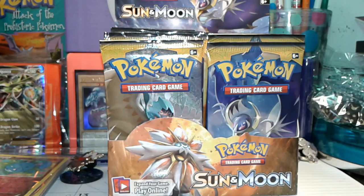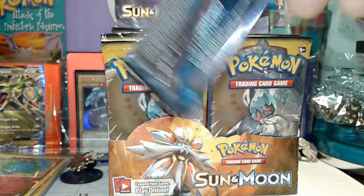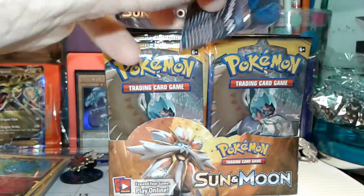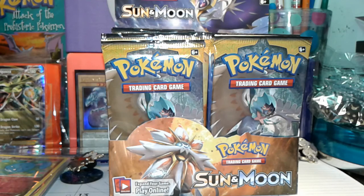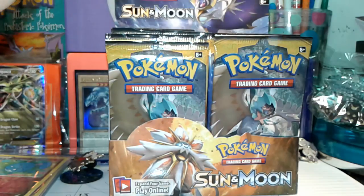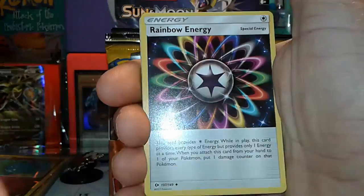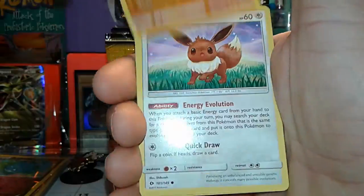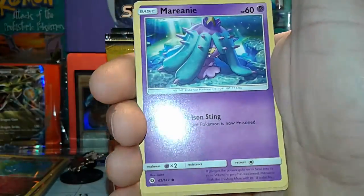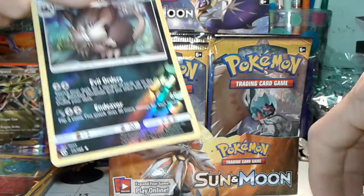Next pack — Lunala art. Forward to the front. We've got a Psychic energy, Hypno, Togepi, Rainbow Energy, Poliwag, Sandygast, Eevee, Crabrawler, Mareanie — a reverse Raticate, which is an uncommon, and the rare is a Toucannon.